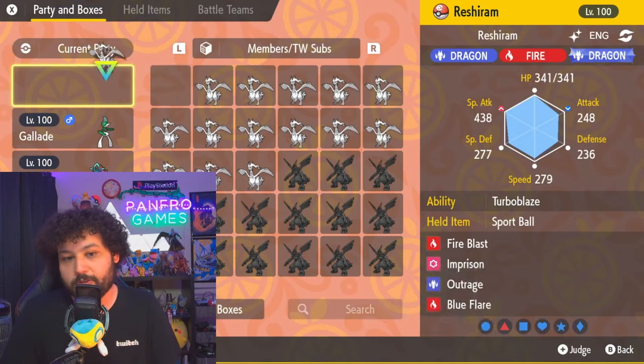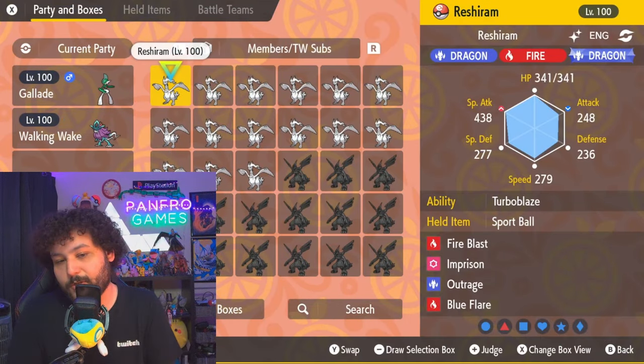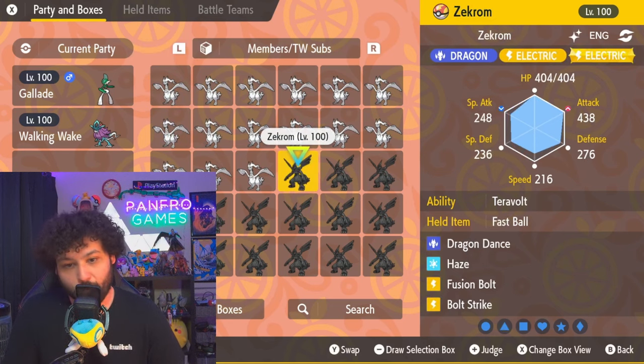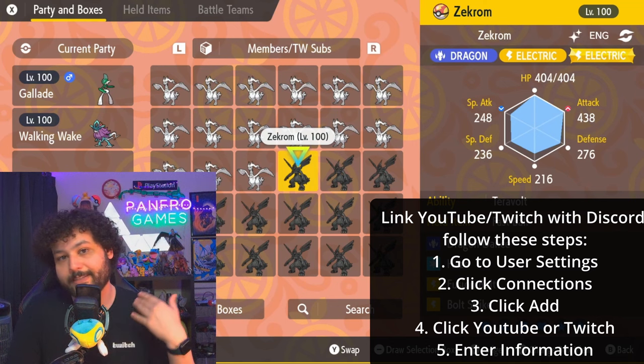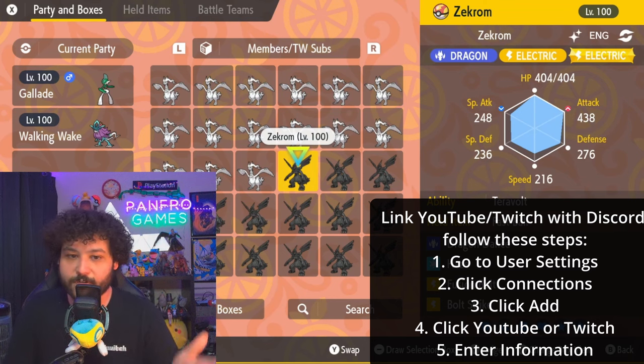If you want to guarantee getting one, you can become a YouTube member or a Twitch Prime subscriber on my channel. Just hit that join channel member button below, or go to my Twitch and hit the subscribe button. You'll get early access to the trade event and can pick either shiny Reshiram or shiny Zekrom before the event starts. Join my Discord server — the link is in the description — and link your accounts to access the private trade event channel.